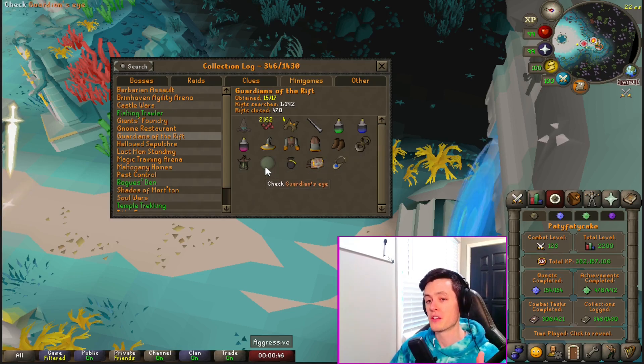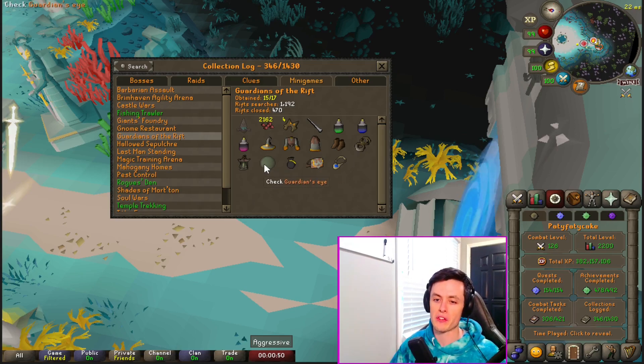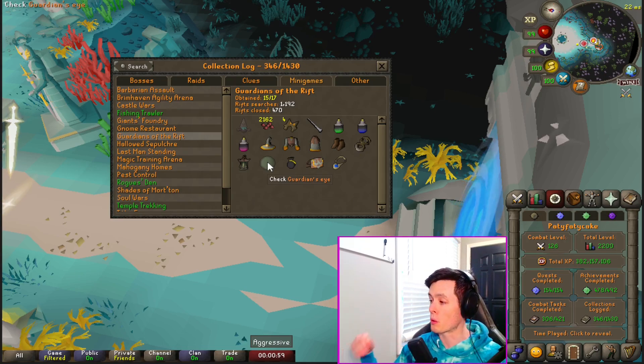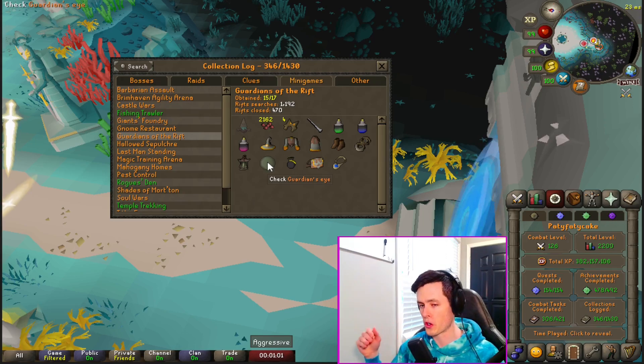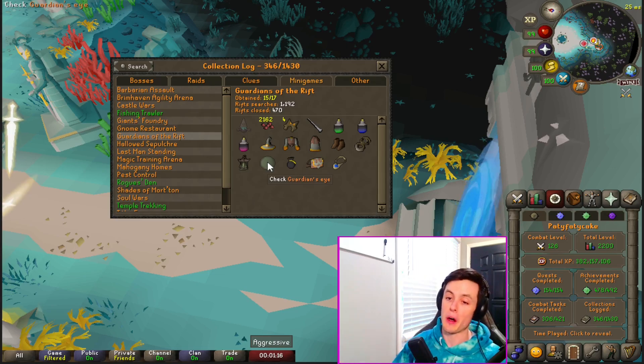The problem here is that I only have 400 pearls right now and we need 3,000 for this. If we go on rate, which is about 2.2-ish pearls per Rift pull, that should only be 2,200, which puts us at 2,600 — so we need to make up an extra 400 pearls. Lanterns are worth 100 and extra dyes are worth 50 each when we turn them in. So basically, for me to not have to do any more Guardians of the Rift, I have to get extremely lucky on these.